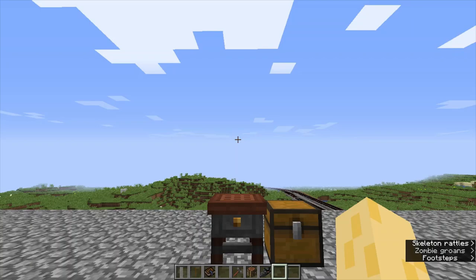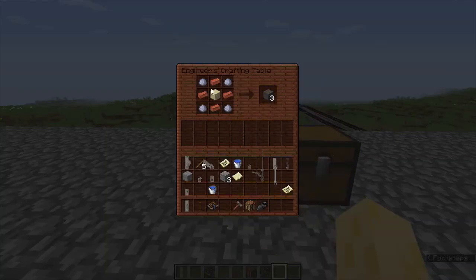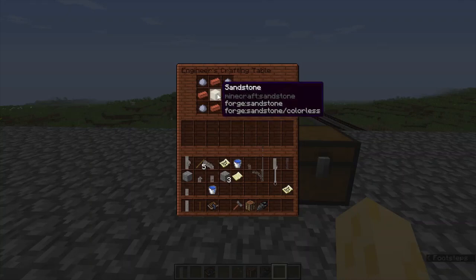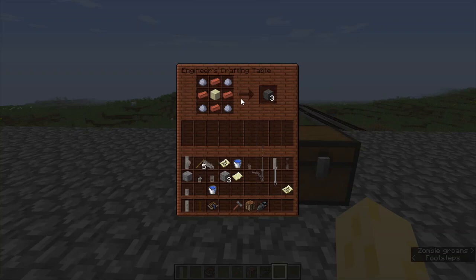First, to make the coke oven, we need to craft the coke oven bricks, which we do like this. You can do it in a regular crafting table as well. And you can also use different types of sandstone — so that means red sandstone, chiseled sandstone, smooth sandstone, whatever. But you'll get coke oven bricks.